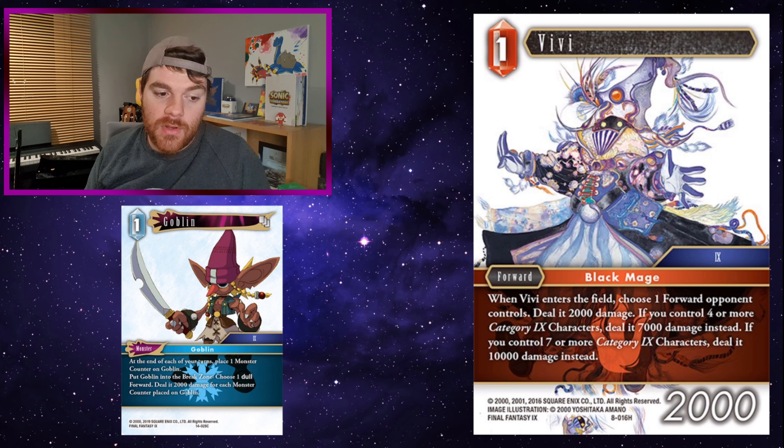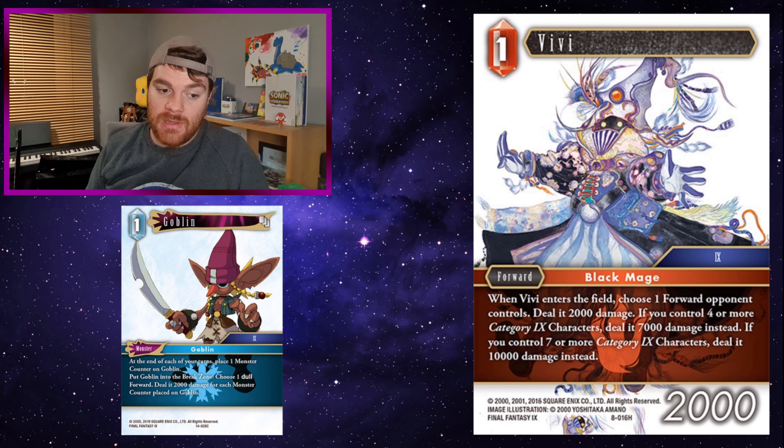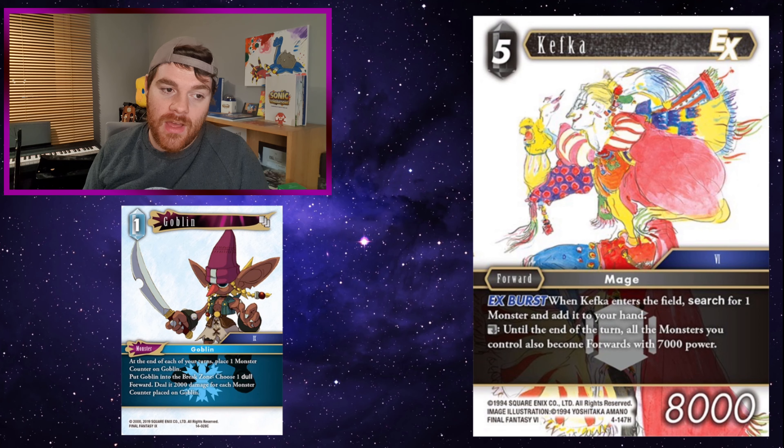Vivi: when Vivi enters the field, choose one forward your opponent controls, deal 2,000 damage. If you control four or more category 9 characters, deal 7,000 damage instead. If you control seven or more, deal 10,000 damage instead. You'll probably struggle to get to seven 9 characters in Fire/Ice, but you can definitely get to four — remember that Vivi includes himself. So you could have Goblin, Kuja, Black Waltz, and Vivi. Vivi deals 7k, and if it's also a dull forward you can put Goblin into the break zone to finish it off for 9k or more. Kefka: Goblin is only a 1 CP monster, so if you can make him a forward and attack to get some value out of it, that's decent.